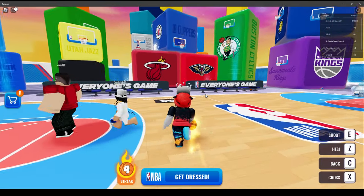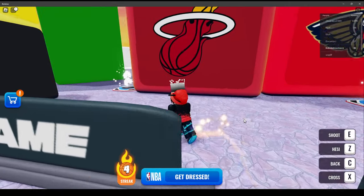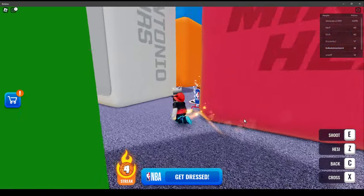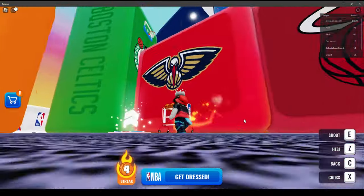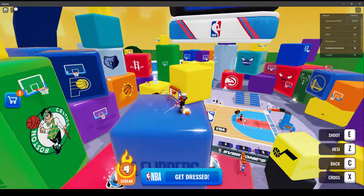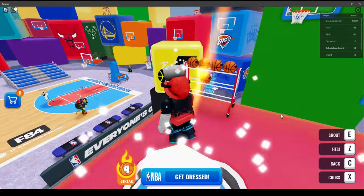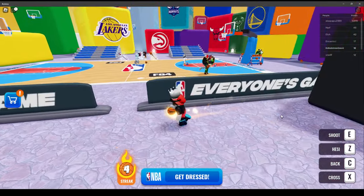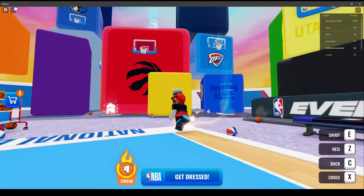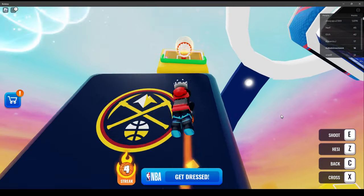The next one I'm pretty sure is the gray one over here. Then after that there's a yellow one — head up there and dunk on it. So it's this green-yellow one, and you can use this red bumper here to dunk it.